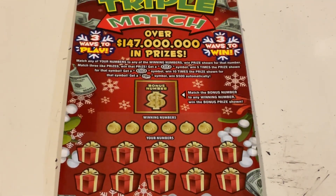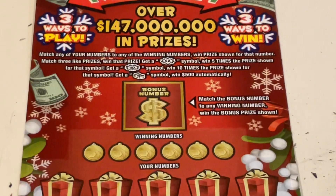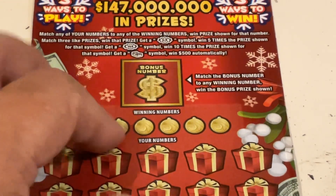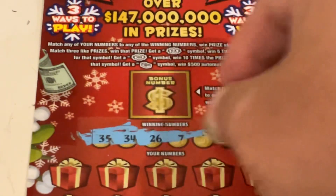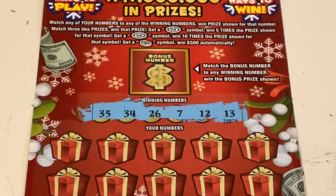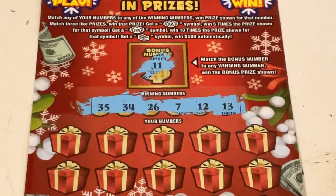We will keep going on to the $2 million Triple Match. For this one, it has matched the number, but in addition we are looking for the 5X, the 10X. If we get the stack of cash, we get $500, and if we match this to our winning numbers, we get the bonus prize shown for that. We are on ticket number 12. Let's see what we're looking for. We are looking for 35, 34, 26, 7, 12, and 13. Let's check that bonus box to see if we've got a doubler. We don't.